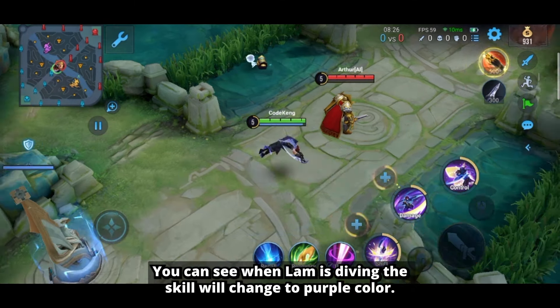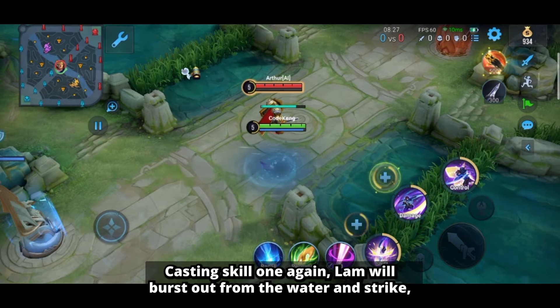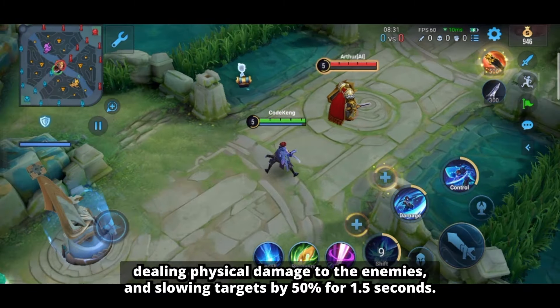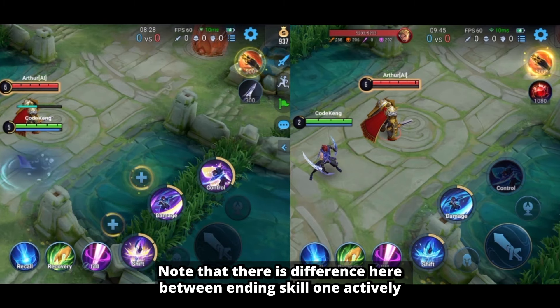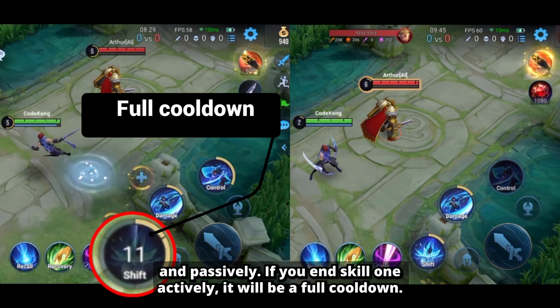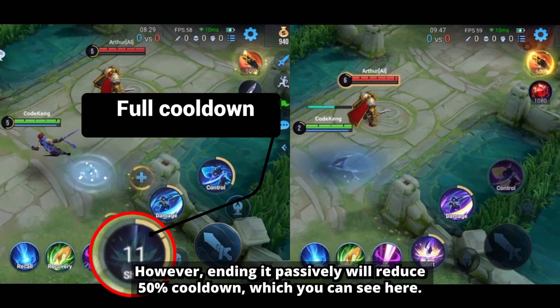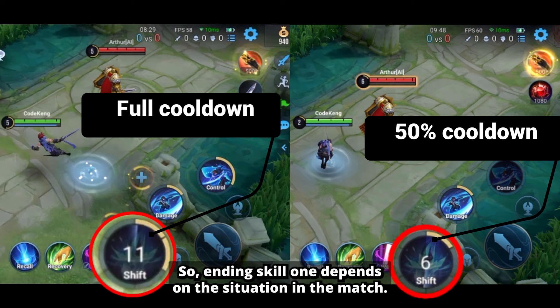You can see when Lam is diving, the skill will change to purple color. However, casting skill 1 again will cause Lam to burst out from the water and strike, dealing physical damage to enemies and slowing targets by 50% for 1.5 seconds. Note that there is a difference between ending skill 1 actively and passively. Ending it actively results in full cooldown, while ending it passively reduces cooldown by 50%. So ending skill 1 depends on the situation in the match.